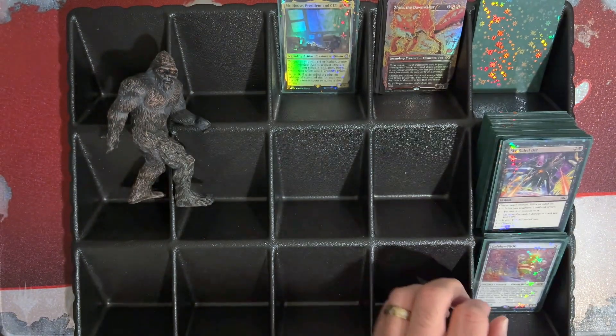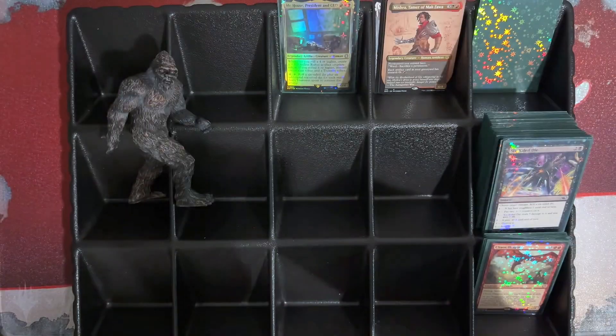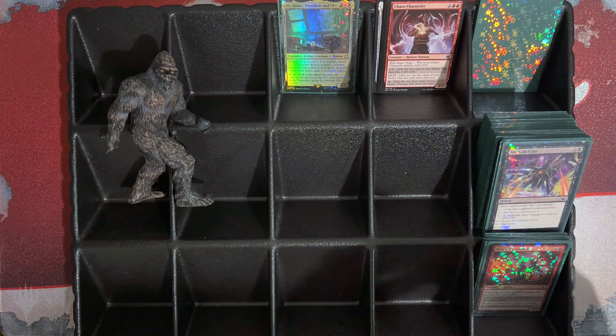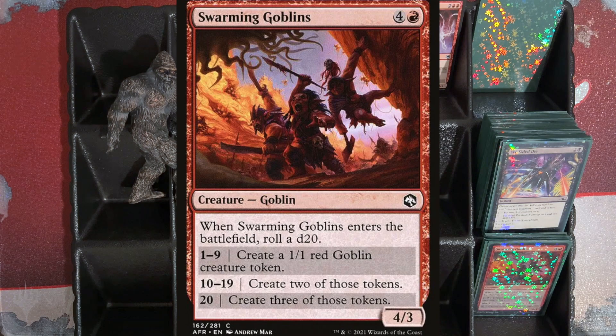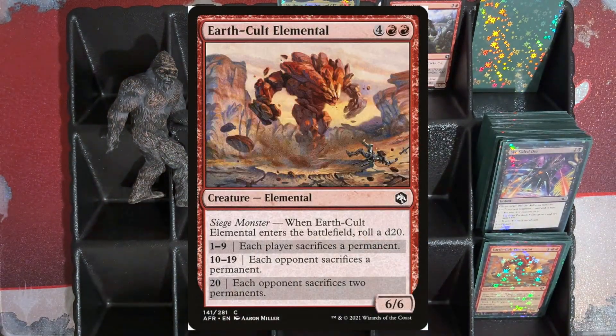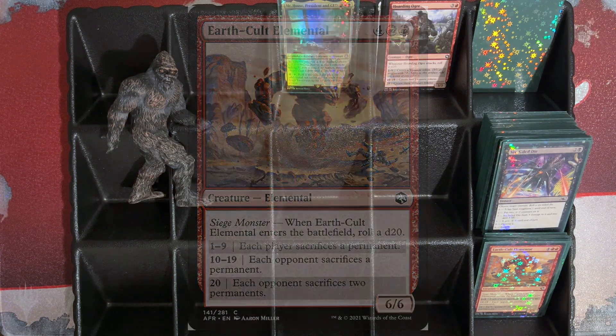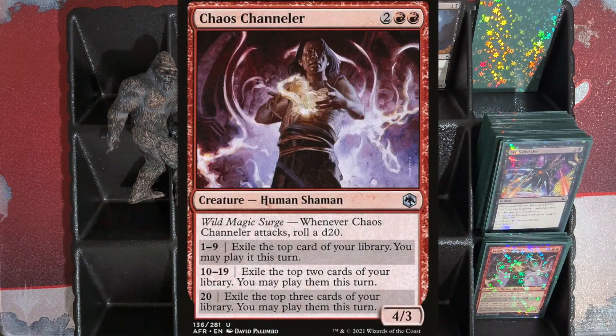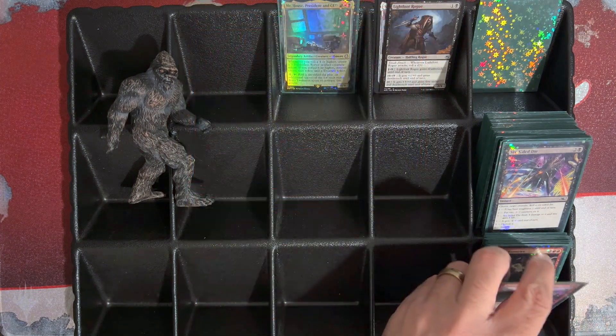Chaos Dragon — you roll a d20 every combat. We got Swarming Goblins — when Swarming Goblins enters the battlefield, you roll a d20. On a 1-9, create a 1/1 Red Goblin token, on a 10-19 create 2, on a 20 create 3. Then we got Earth Cult Elemental — when it ETBs, roll a d20. On a 1-9, each player sacrifices a permanent. On a 10-19, each opponent sacrifices a permanent. On a 20, each opponent sacrifices 2 permanents. We got Chaos Chandler — whenever it attacks, we're going to roll a d20. 1-9, exile the top card of your library and you may play it this turn. 10-19, exile the top 2 cards of your library and you may play them this turn. On a 20, exile the top 3 cards of your library and you may play them this turn. Just a little random impulse drawing.